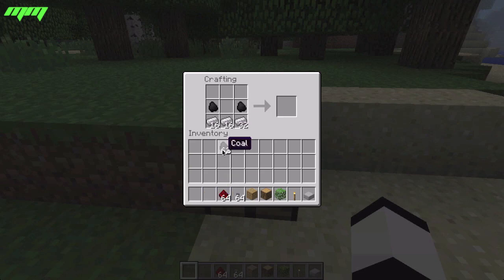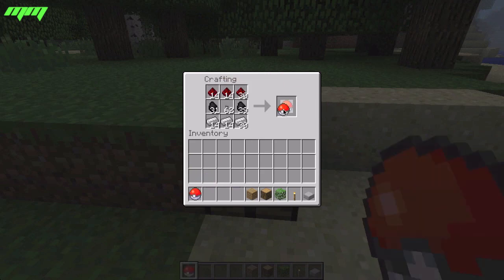The button goes in the middle and the redstone goes like that, and then you get a pokeball.